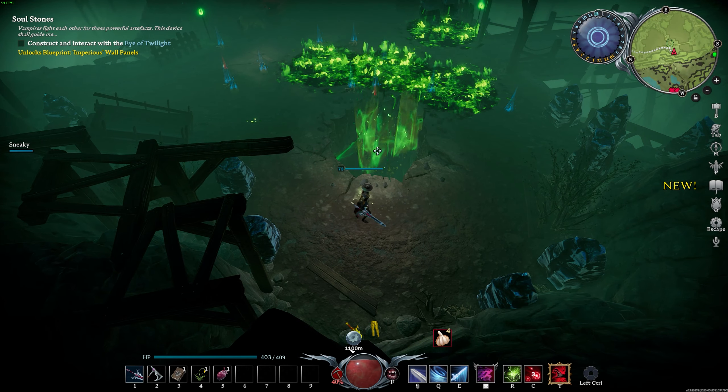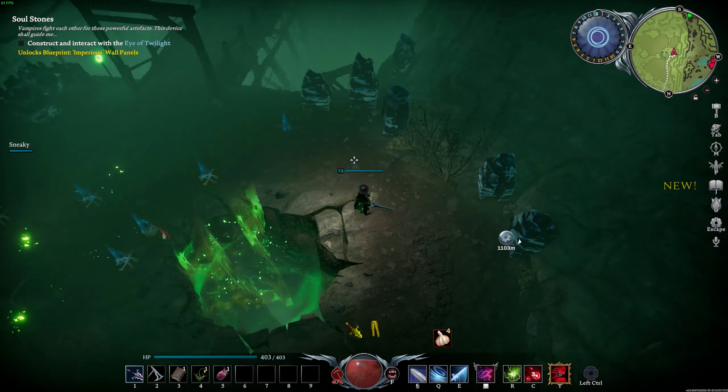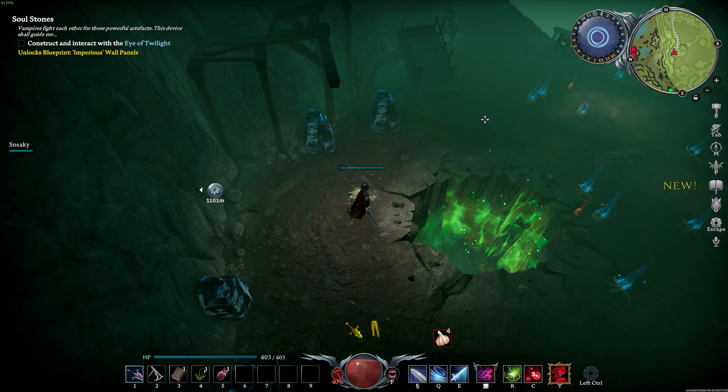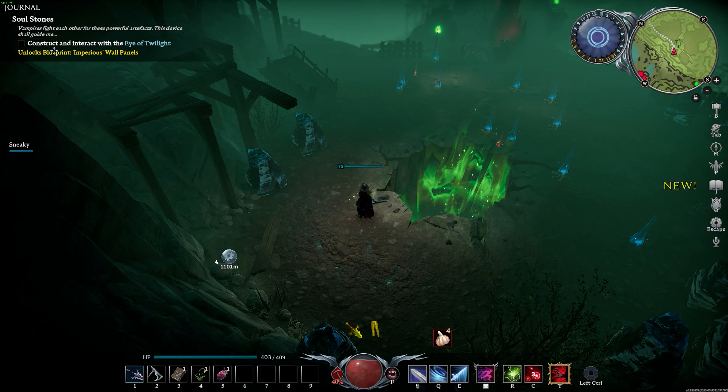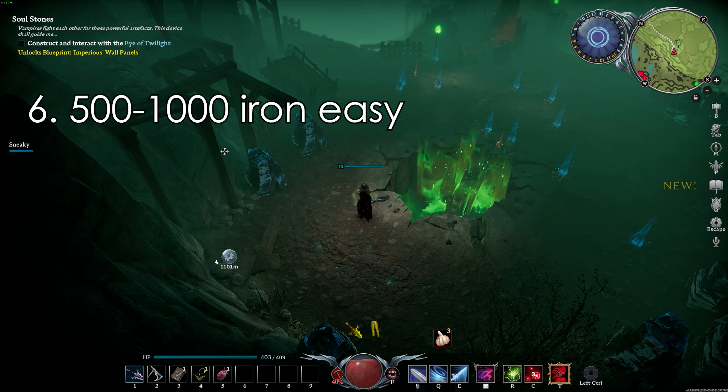In this area right here there are one, two, three, four, five, six, seven, eight iron nodes. If you get all of this, then get your horse and get out, you basically have a lot of iron. If you do this three times, you won't be needing any more iron.